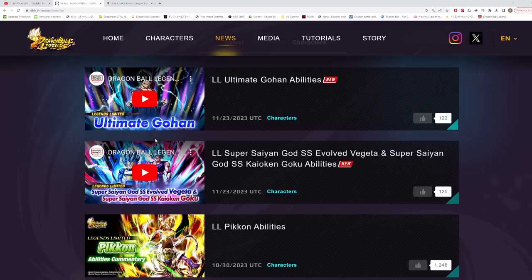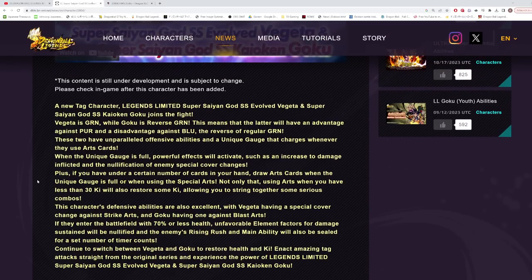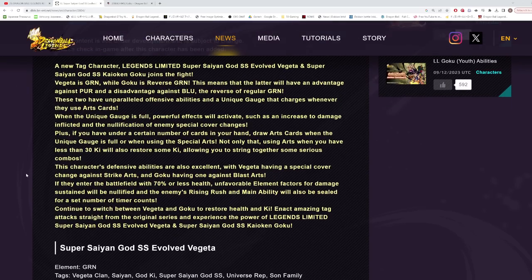Now let's take a look at Blue Kaioken Goku and Evolution Blue Vegeta on the website since they have the full kit. These are a new tag Legends Limited character — Super Saiyan God Super Saiyan Evolved Vegeta is green while Super Saiyan God Super Saiyan Kaioken Goku is reverse green, the same typing as the tag Fours from last year. These two have unparalleled offensive abilities and a unique gauge that charges whenever they use arts cards.